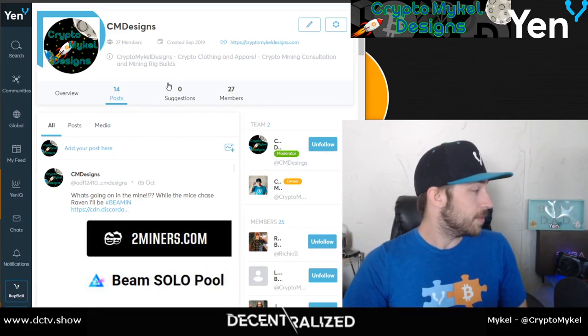This is now a vintage OG yen design. This is the new look, new logo — the basic yen like it is on the back of these hats. This is the new front with the unicorn yen in the Yeniverse. We also have a beanie if you want one. You can head over to CryptoMcHaleDesigns.com. If you're in the community, there's the link right here.